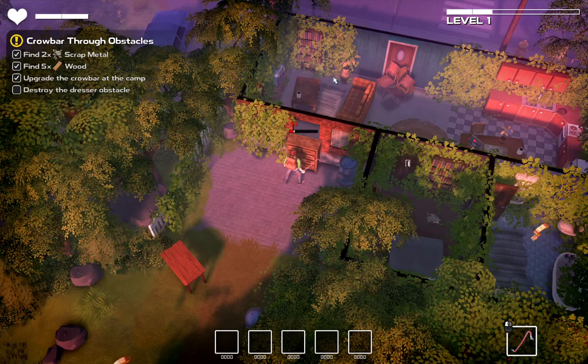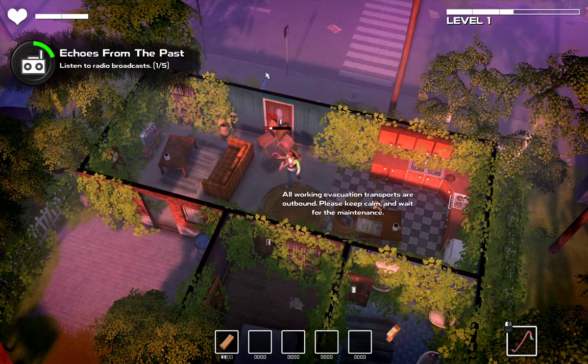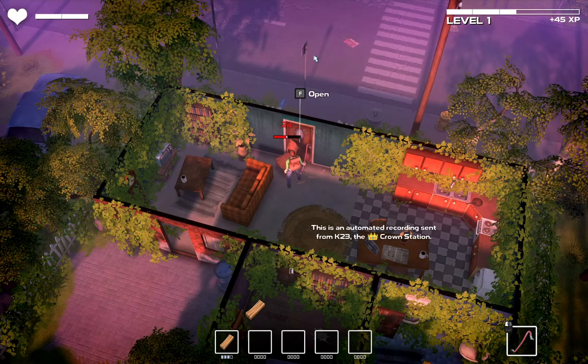Welcome to Tran Wins Dismantled. The way is open now for you to proceed forwards. All working evacuation transports are outbound. Please keep calm and wait for the main device. This is an automated recording set to K-23, the Crown Station.